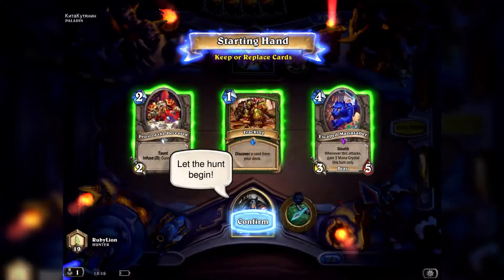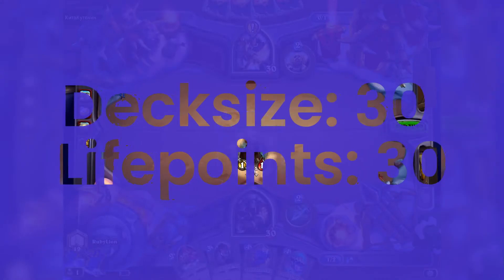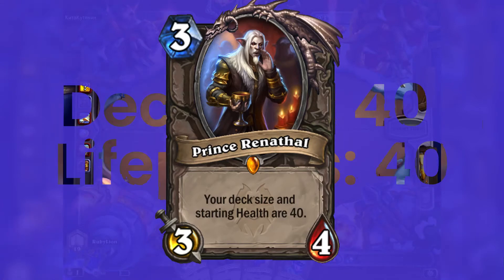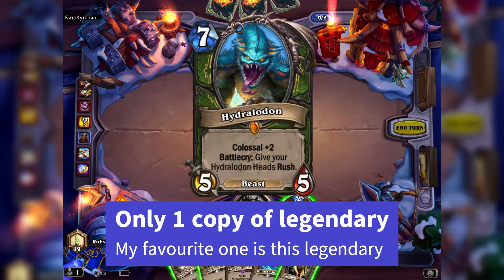After drawing your opening hand you can shuffle back any number of cards into the deck to draw the same number of cards, but you can only do this once. A deck consists of 30 cards and you start the game with 30 life points, but by adding a special card you can start with 40 life points and a deck size of 40 instead. You can only have two copies of every card in your deck, with the exception of legendaries that you can only have once.